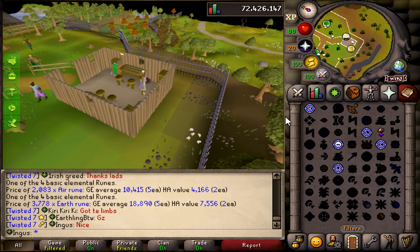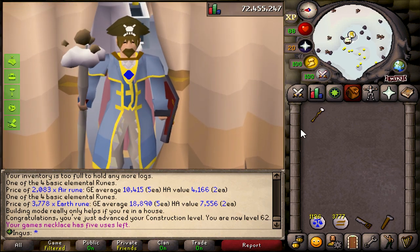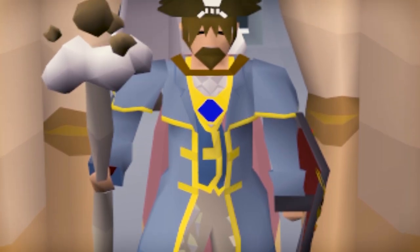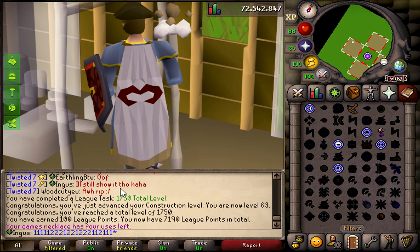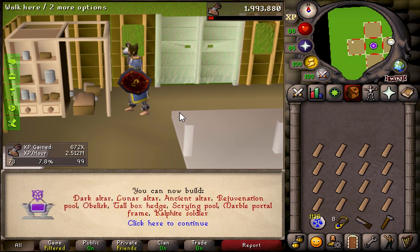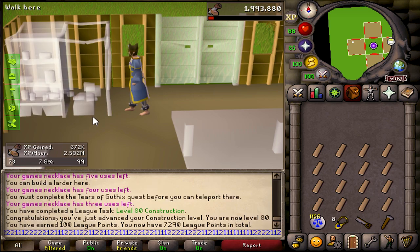I hope — I'm crossing my fingers. I actually forgot that I had this dust battle staff in the bank right now, which means I can save one extra inventory space. It won't make a huge difference to my XP rates, but at least I'll be doing this in style. There's 63 construction — but more importantly, 1750 total level — and that's gonna be 80, 80 construction. I think this only took about 15-20 minutes. Not bad at all.